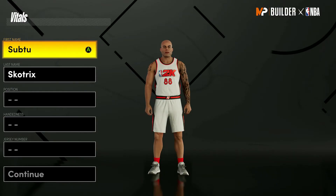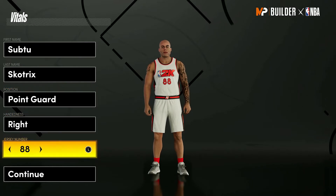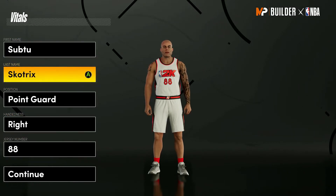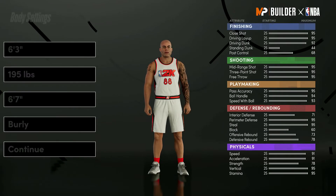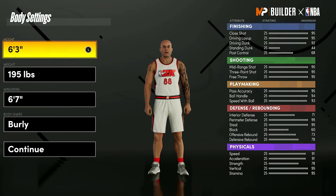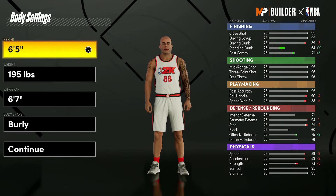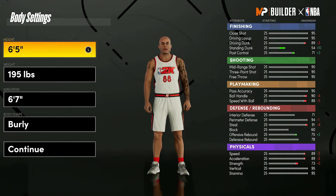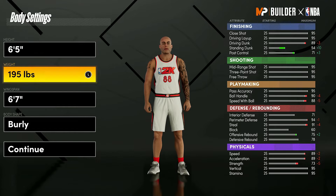First up, we're starting with the guard build. Make it a point guard — hand, jersey number, and name don't really matter. For the height, go up two inches to six foot five. You don't want to be like six foot one or six foot two, because you'll have guards four inches taller than you guarding you and you won't be able to defend them either.